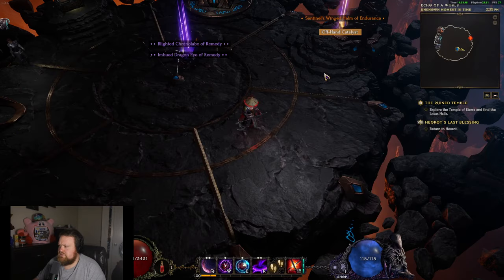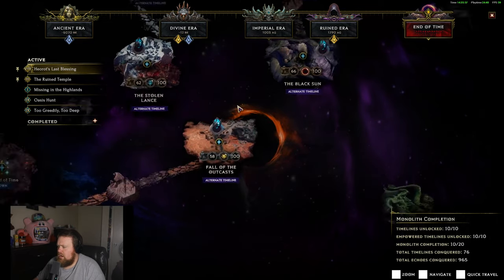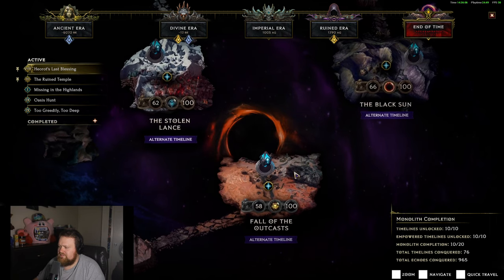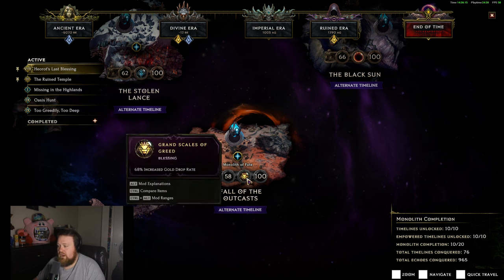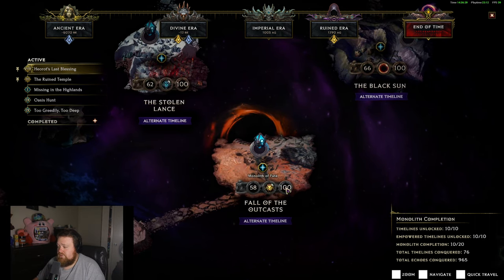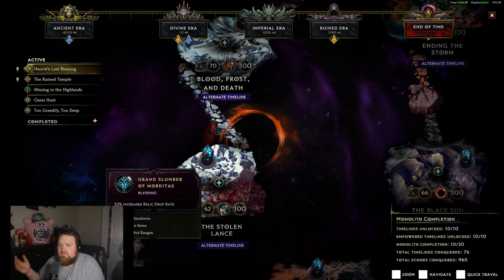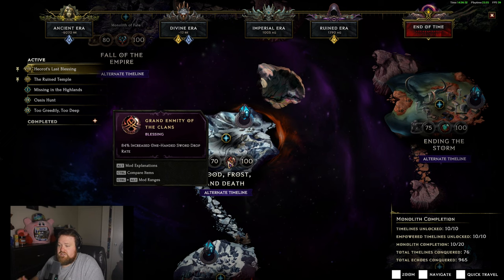Let's take a look at the blessings - not much has changed. One thing I did is start using gold drop rate. I think this works out very well as opposed to unique drop rate, but this is personal preference - you can do gold, unique, or idols, whatever you're looking for. The gold drop rate is pretty good for somebody who's not in the Merchant's Guild. Grand Scales of Greed is a good choice there.